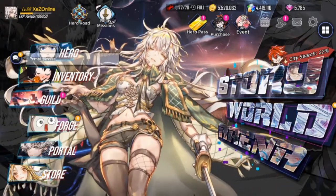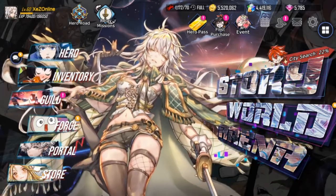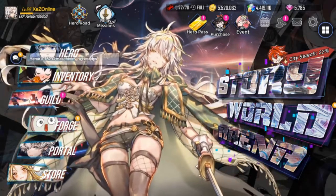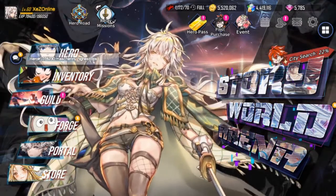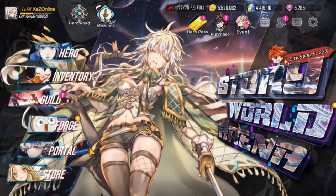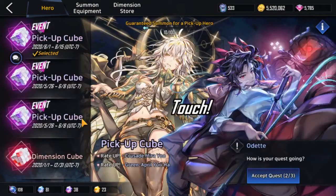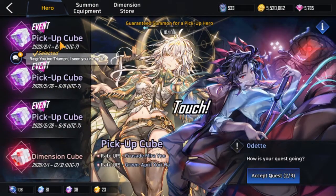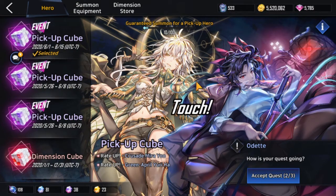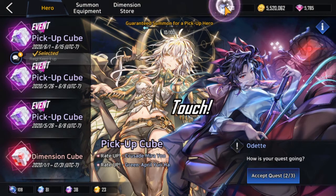Hi YouTube, this is Zez here bringing you my first Hero Kantare video. It's sort of a fresh account — it's level 60 but I have not done any pulls ever since the beginning after getting a reroll. So let's see what we're gonna get here today. I'm gonna be pulling on Crusade Mirayu's banner, hopefully to get more dupes of her. Let's see how much we can get with this 500 currency.